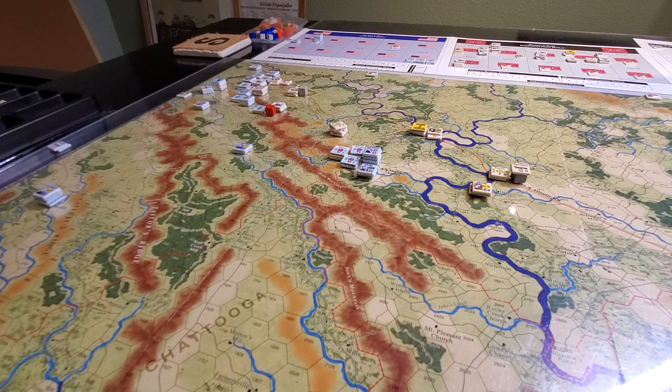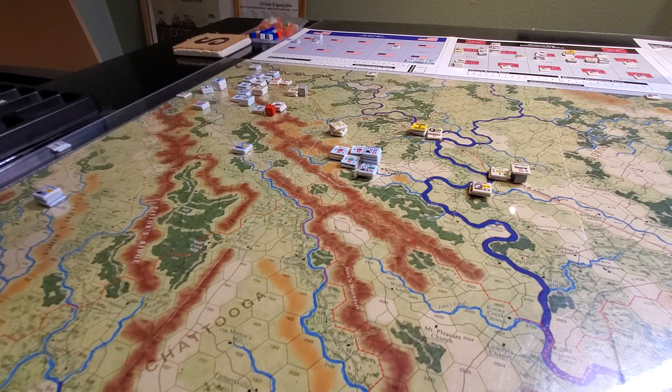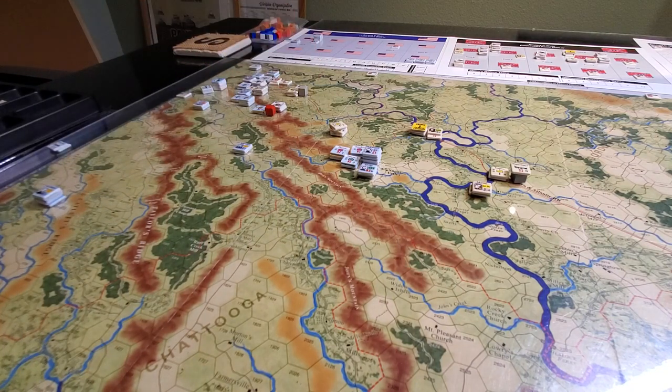Then there's the union command segment. This is basically a design mechanism to hinder the union, because with this massive army against this very small Confederate force, it would really not be difficult to just kick some ass and have this thing over in about six turns. Sherman had a lot of hindrances apparently. This ability to be active or passive factors into cohesion tests and impacts supply and attacking. If you want to be active, you have to expend command points. It starts with six command points and it costs two to activate — there's a whole rack of die roll modifiers.